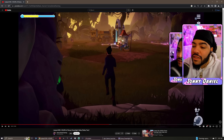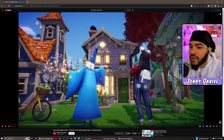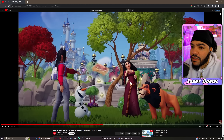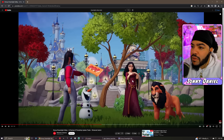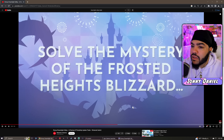Did y'all see that new house they dropped a couple days ago? We got the magic doorknob. A lot of times with this stuff you've gotta really be looking in the background. Wait — I think I just saw something. This building is not in the game right now. You've really gotta look in the background. What is this building? That's not Scrooge's. It might be Scrooge's before you upgrade it to the big version though.